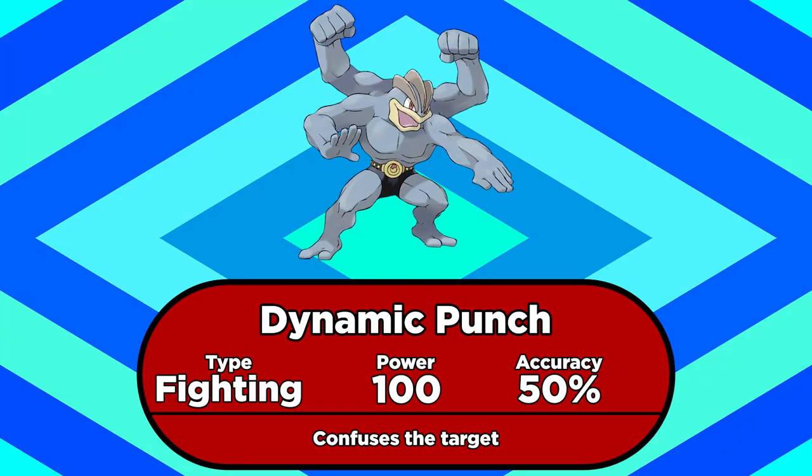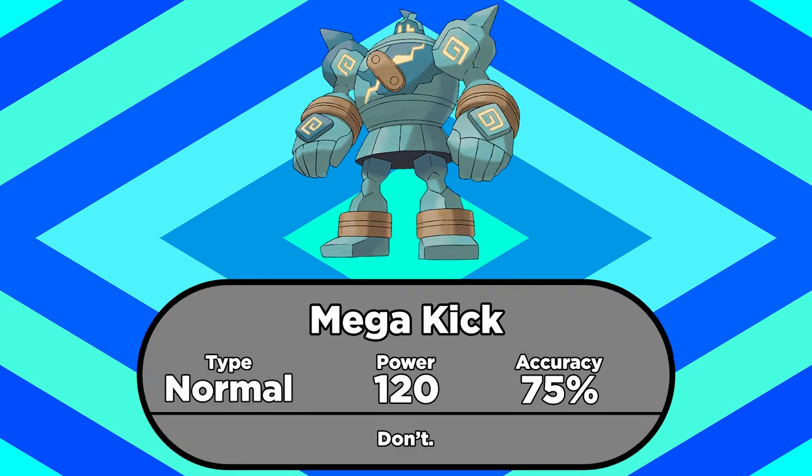A couple notable examples are Machamp using Dynamic Punch, Mega Pidgeot using Hurricane, or Golurk using Mega Kick. Don't use Mega Kick though.